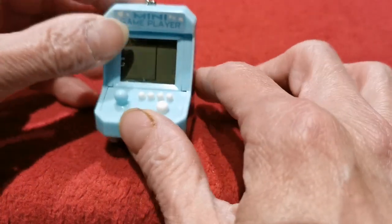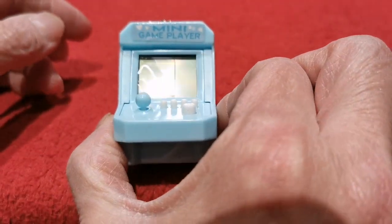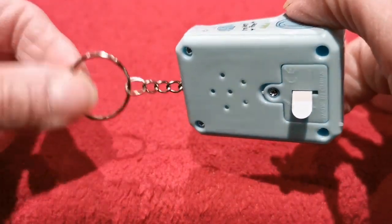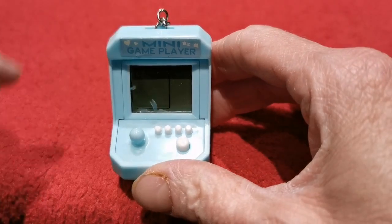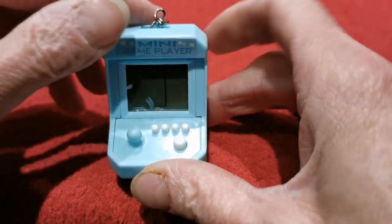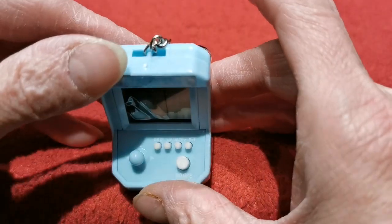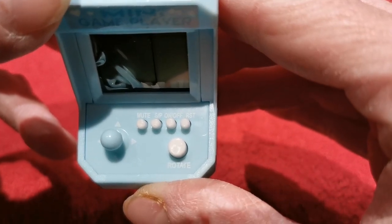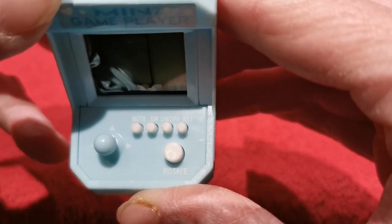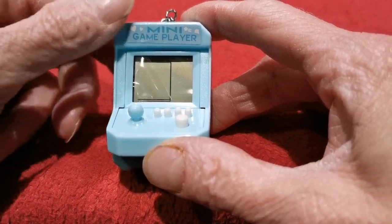Here we go with the first one - it is a mini arcade, in fact it is a keyring arcade, as you can tell by the pretty cheap and nasty key ring on the top. It looks pretty damn smart to be honest. You've got a little stick, a button which feels quite spongy, and lots of other little buttons which I have absolutely no idea what they do. Mute, SP, on, off, reset, rotate - all that sort of thing.